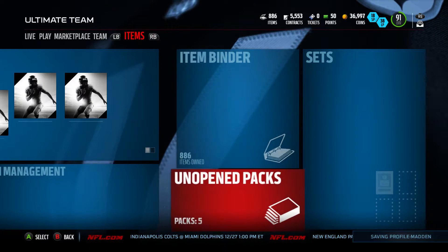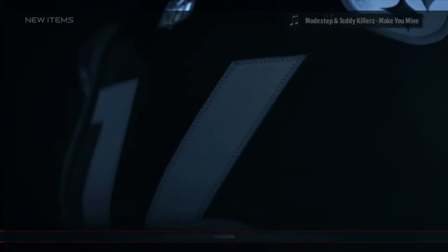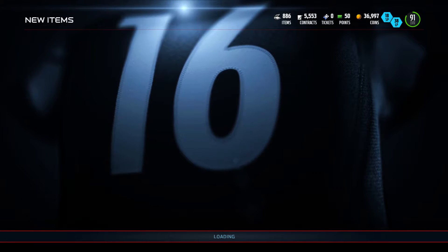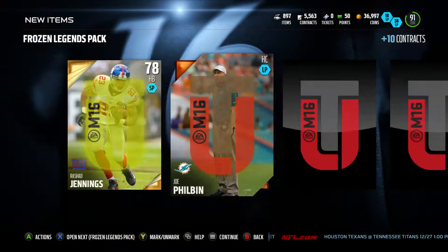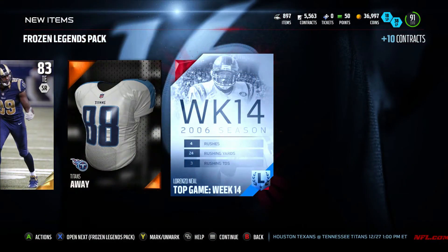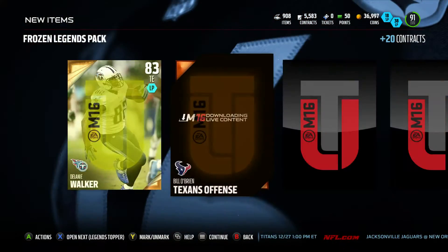We got five packs left — three of them are toppers, two of them are legends packs. Let's clutch out some Lawrence Taylor collectibles. They're probably gonna hook me up with Brian Finneran or Joe Horn. Lorenzo Neal — I would use him wholeheartedly, he's a phenomenal fullback for blocking pancakes.